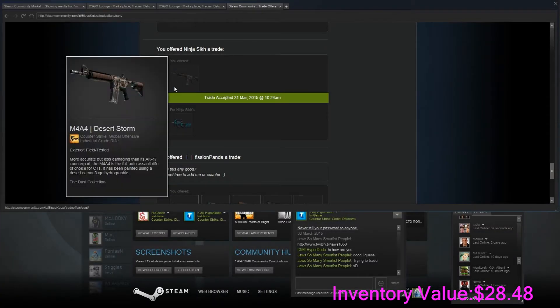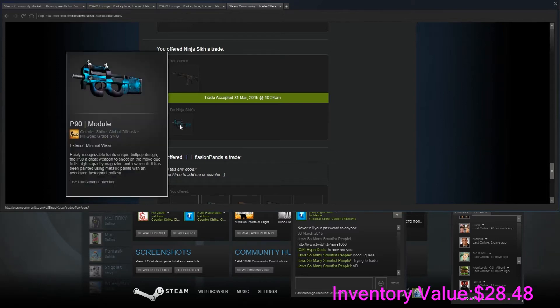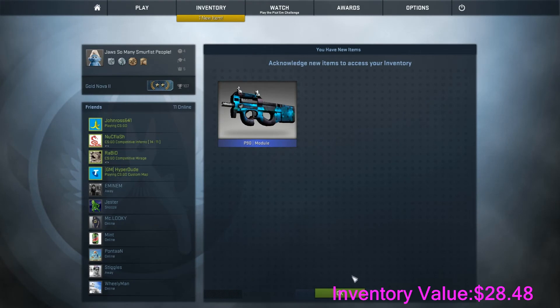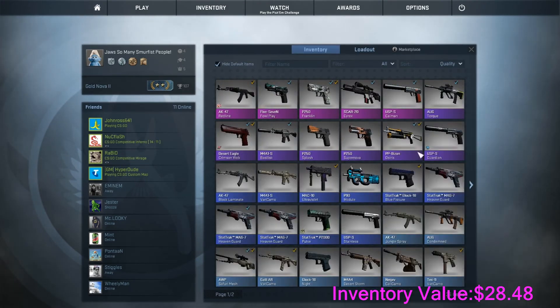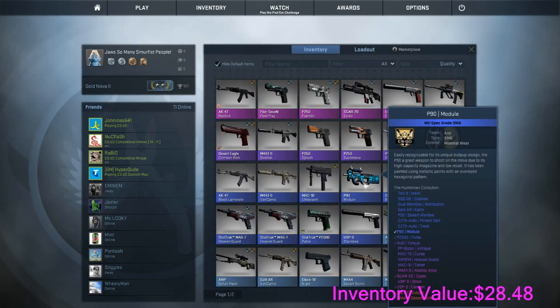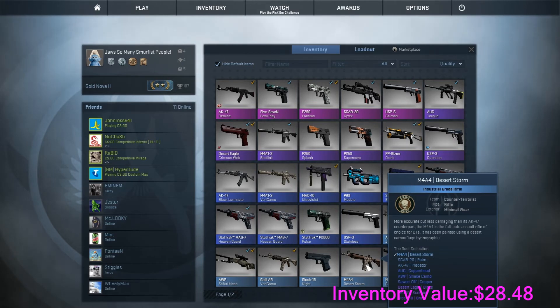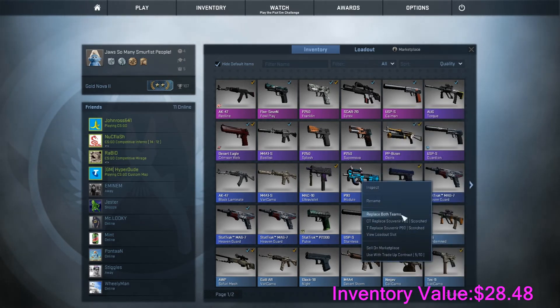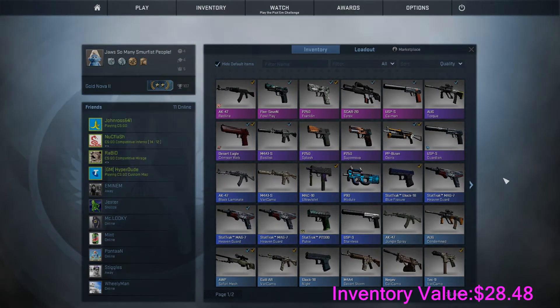I swapped the field tested Desert Storm M4 for a P90 Module. They're the same price, so no profit made. It's just a better quality and I would say it's easier to sell. The field tested one is quite hard to sell — easier to sell the P90.